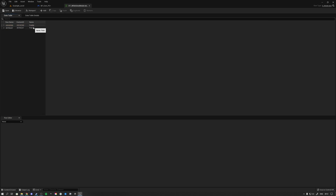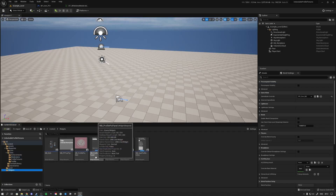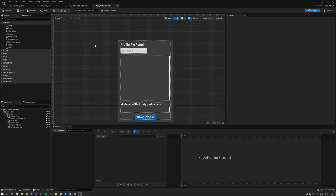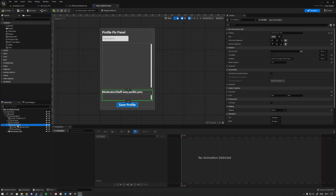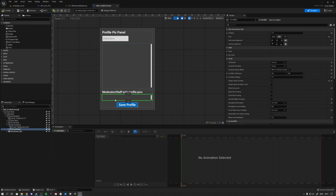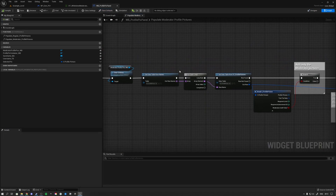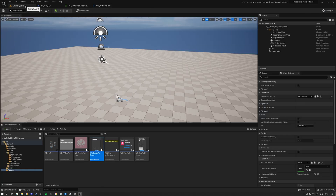Here's a nice example: we have a user called Freddy who could be an admin or moderator, and you would fill in Freddy's ID. Then inside the widget — the profile picture panel — you could code a specific function that would only populate the moderator or staff profile picture box. You could also code it so that box is only displayed when you are a moderator.